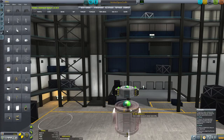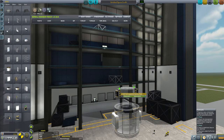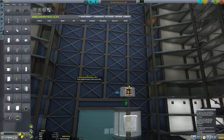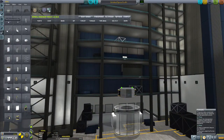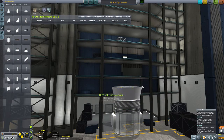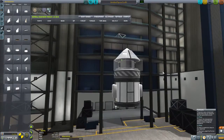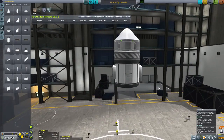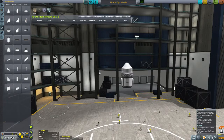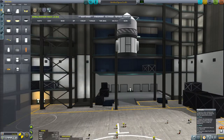I wonder if I should put a fairing in here too. Let me offset and put these in a little bit. That looks nice. Fairing — let's do it like this. Is that too much? I don't think so. So this is all we need for the actual satellite.